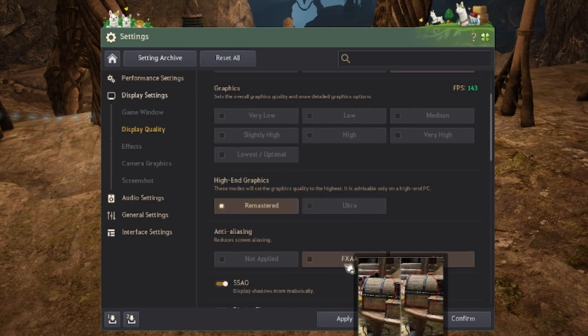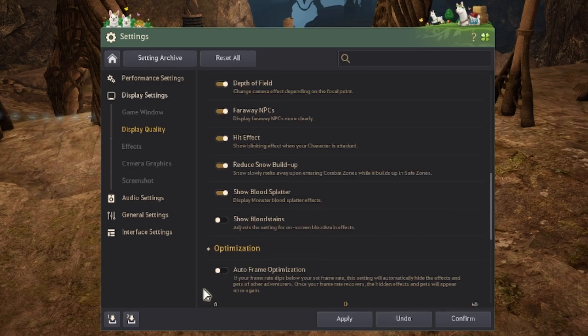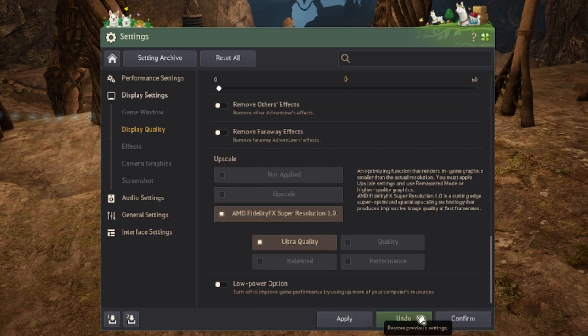After the reset, choose AMD Super Quality, and then you can go to FXAA — it actually allows you to select it. Then you can enable whatever other effects and filters you'd like. Be careful not to change the anti-aliasing afterwards though, or it'll be difficult to get it back — you'd have to restart the whole process because it will default back to TAA.